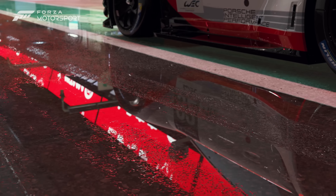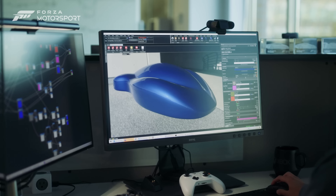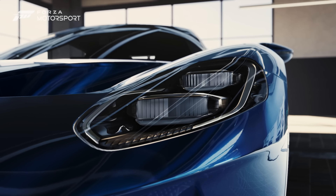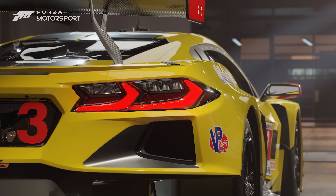Our materials and shaders are built from the ground up at higher resolutions and optimized for a cutting-edge ray tracing experience. Our paints are sourced using a spectrophotometer to capture multiple data points of light behavior on a surface. This yields a paint model that has a much more realistic light response across color, metal flake, and gloss.